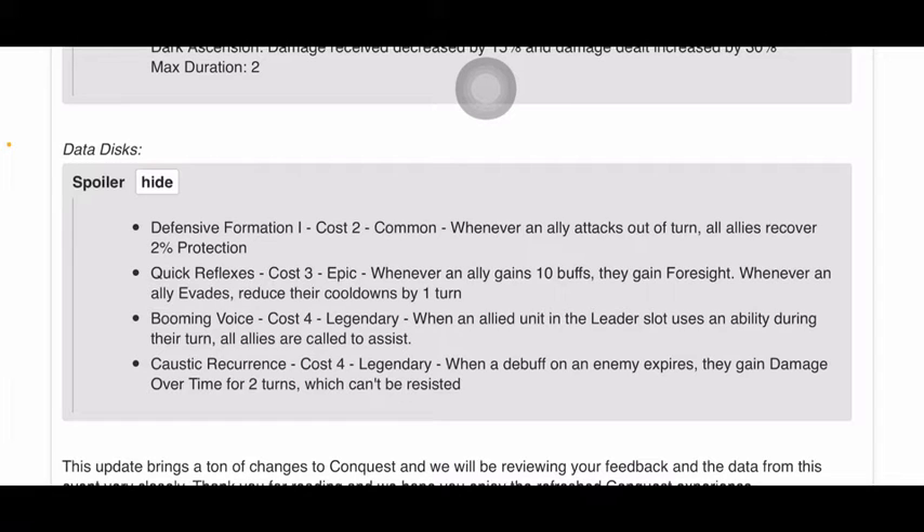Booming Voice, cost 4, Legendary. When an allied unit in the leader slot uses an ability during their turn, all allies are called to assist. That's cool, but it sucks because it's only for the leader. That'd be cool if it worked for everyone. Also, when they're called to assist, are they putting up full damage on their attacks, or is it a reduction? Because that makes a difference.